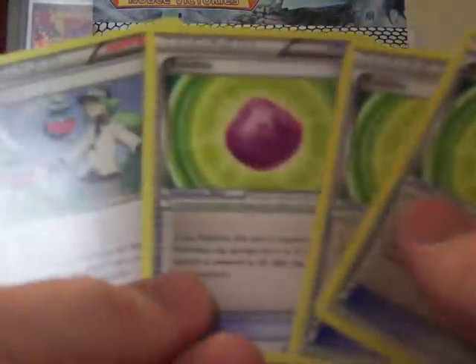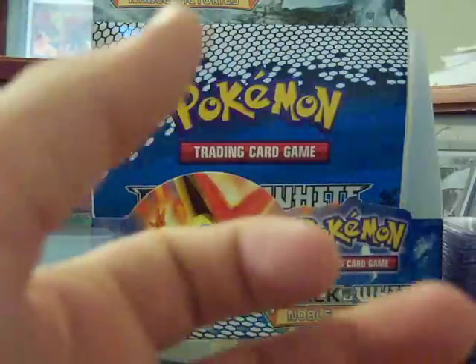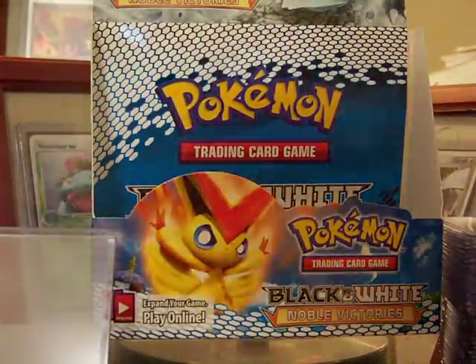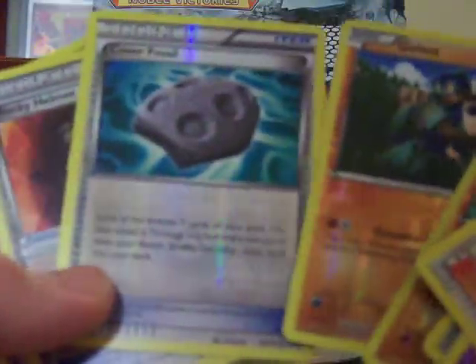I did pull three EVO lights, so two of these will be for trade. Three N's, four Rocky Helmets, and three X-Transceivers - I think those are all good playable cards, so I'm keeping one of each for myself. I also got a Reverse Hollow N, a Reverse Hollow X-Transceiver, and a Reverse Rocky Helmet too. That's cool.